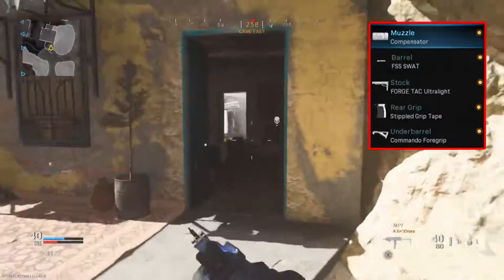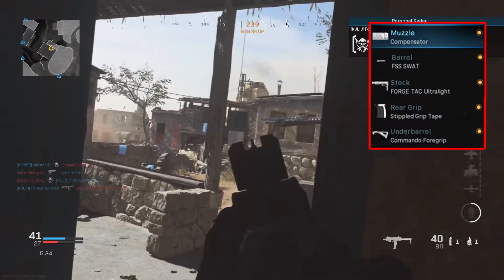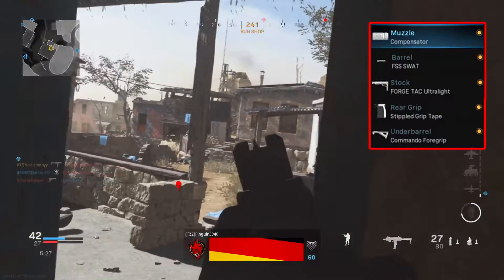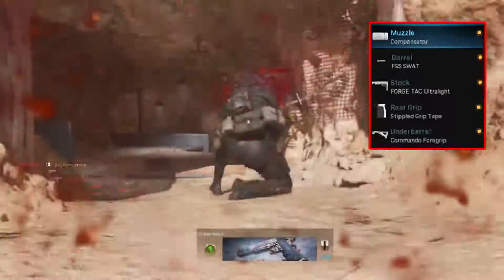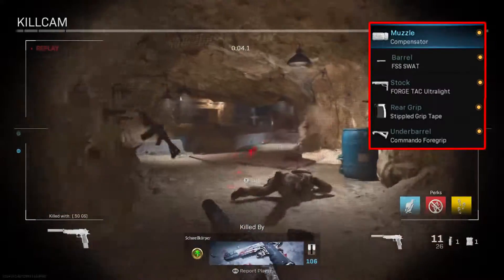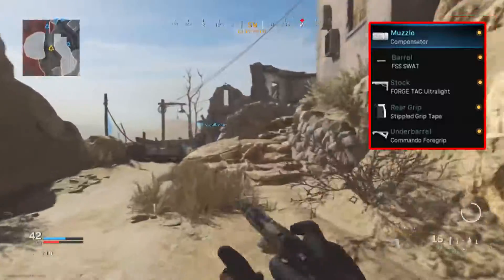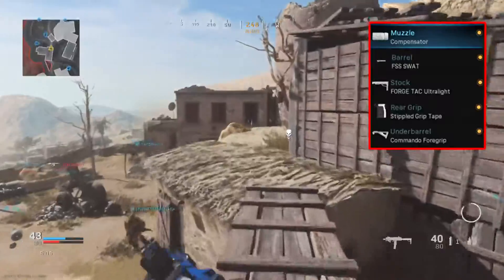On the mobility side, the FSS Swat barrel is shorter than the original MP7 barrel, meaning you shed weight and can run a little quicker. This helps you push toward enemies or get into position before the enemy team does. For the stock, we're picking the Forge Tac Ultralight, which improves the weapon's agility while aiming down sights and also increases aim movement speed.